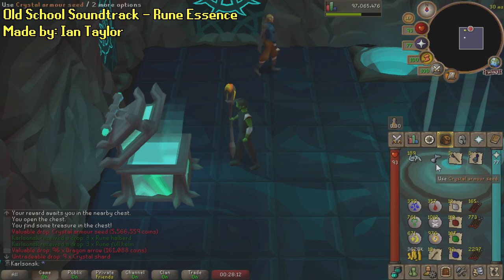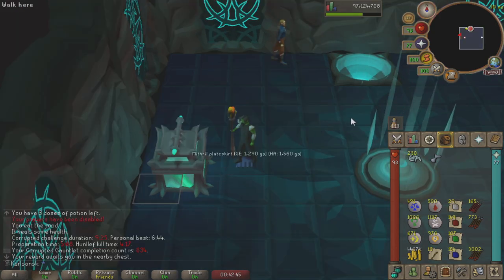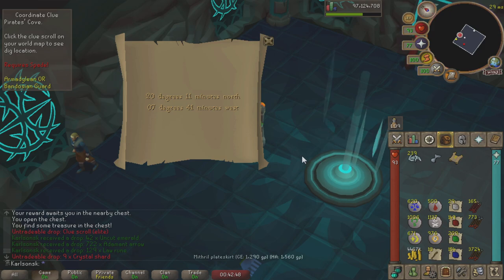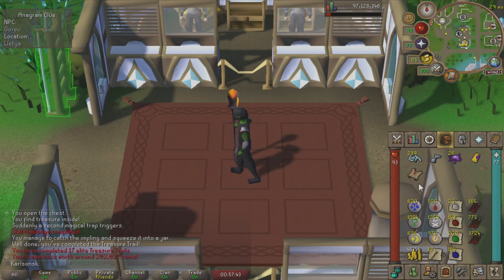Elite Clue, I don't want that. Got the Elite Casket - what are we gonna get? That is bad. But I will take the Master Clue, and the first step is doable, so I guess let's try this.